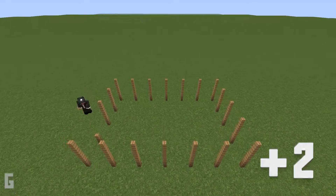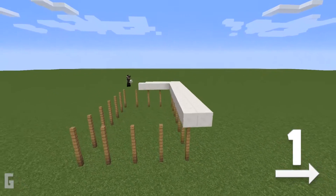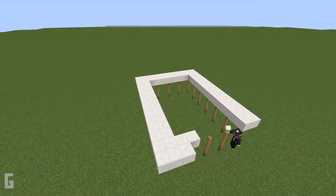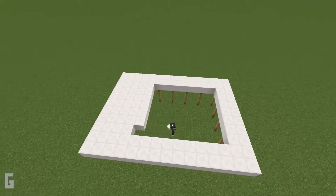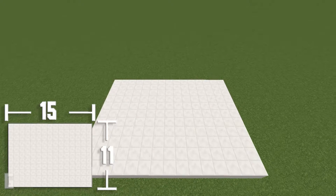Then let's add a quartz floor on the top. Make sure there's an extra quartz block to overhang past the edge by 1 block. To double check that you have the right amount of quartz blocks, the quartz base should be 15 by 11 blocks wide.